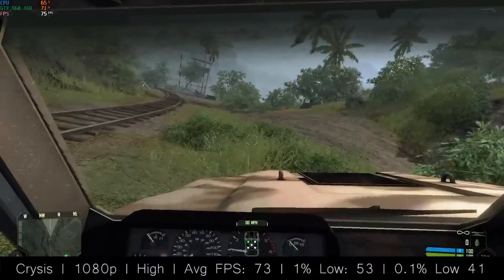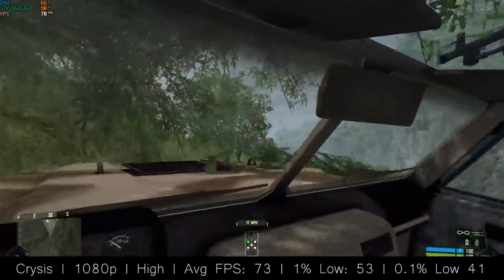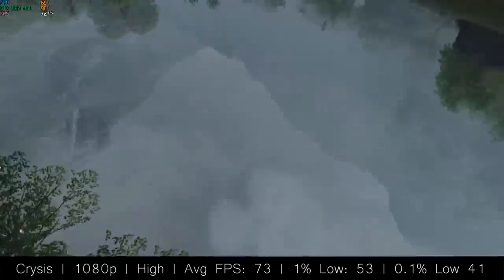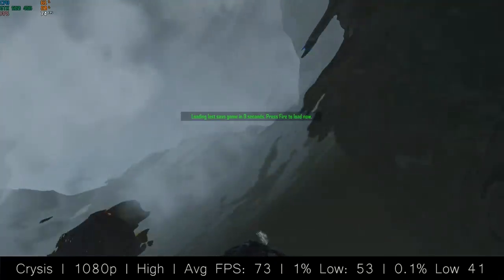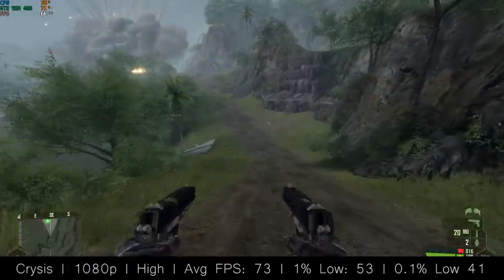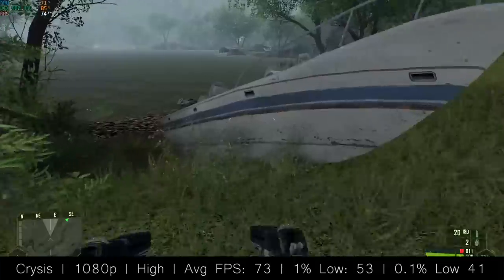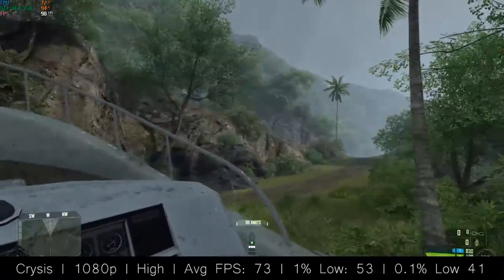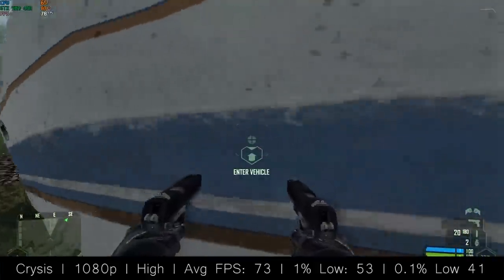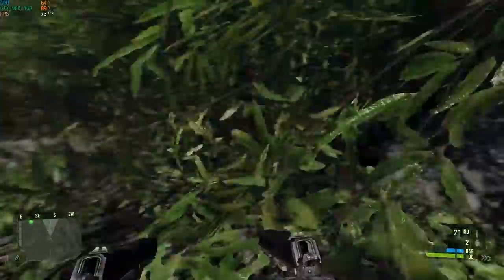I know the 'Can It Run Crysis?' meme is an endless source of comedy and comes up in all my videos, but in all seriousness I really do like to test this game because it remains a technological marvel and can still put even the newest hardware through its paces with settings maxed out and 8x MSAA enabled. With the 960 and the i5-3450, we were seeing at least 60 FPS, with an average around 75 frames per second at high settings with AA off. So yes — this combination certainly can run Crysis.